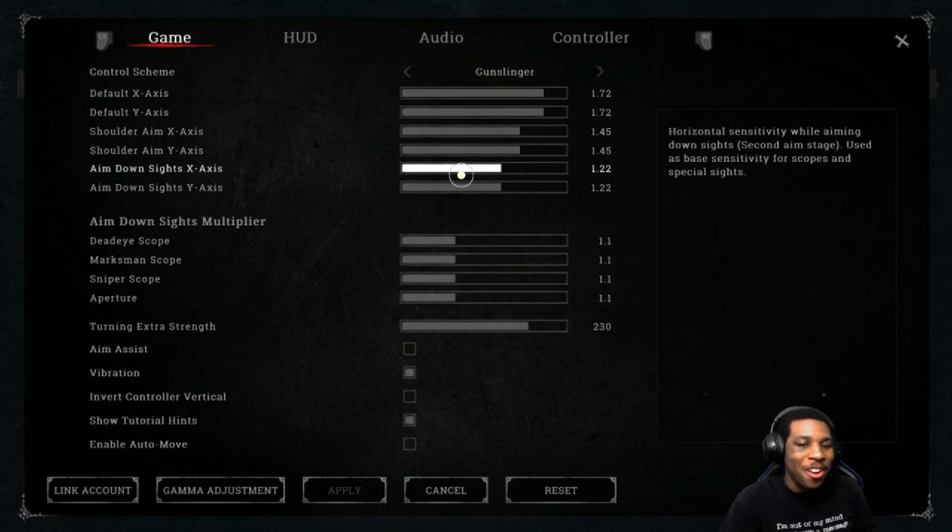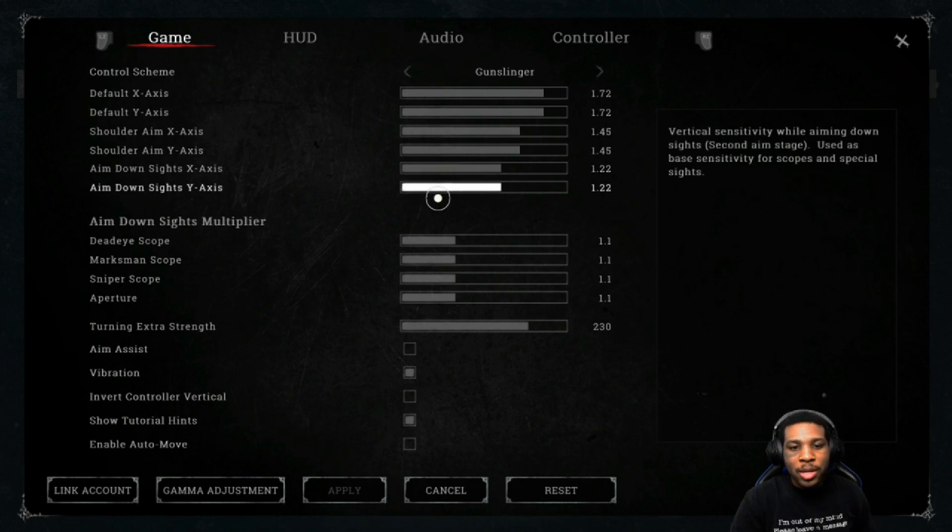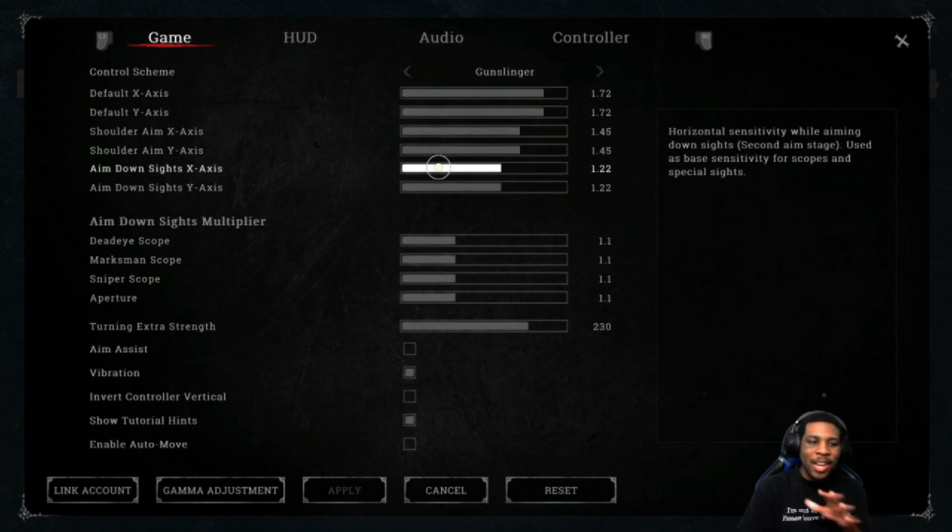You don't want to be fighting your sensitivity while trying to fight the enemy. For aim down sights, I suggest making it slower than your typical other shooters because with this game's weapons, you can't just shoot crazy. If you miss a shot, it is a big deal. I would suggest slightly lower ADS sensitivity compared to other shooters so you can actually get accurate shots in, because every shot counts - especially with single-bullet guns where a miss means a full reload.